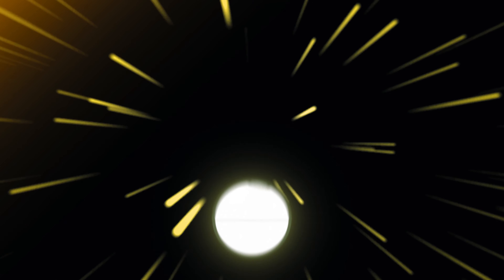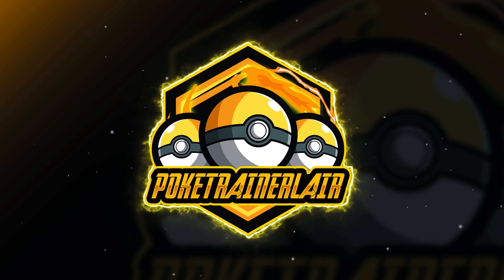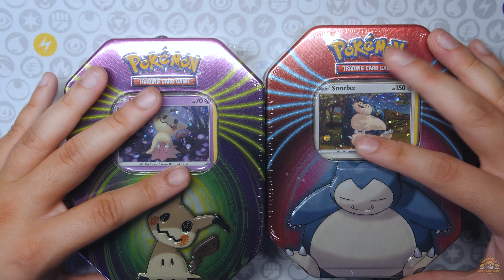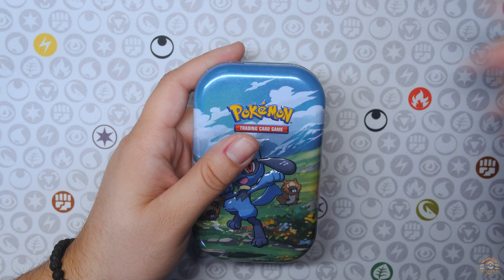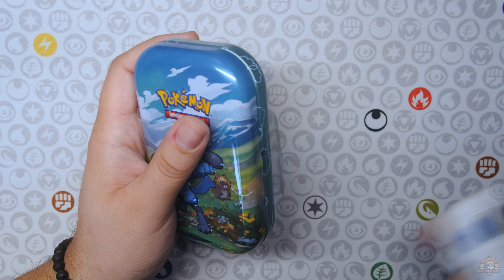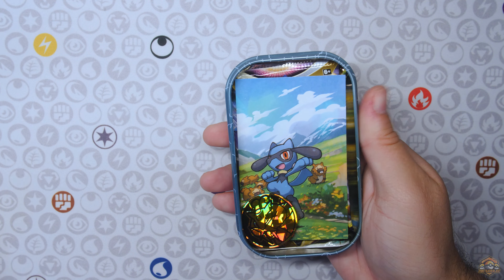But alright, let's go over to the desk and get these tins open and see what booster packs we get today. Alright, we're at the desk and here are the Mimikyu and Snorlax little tins that we found here at Rite Aid. Before we open those up, I did find this Riolu tin at the front counter as well, so we're going to open up this one first and see what packs we get in here. Hopefully we get some nice Sword and Shield sets.